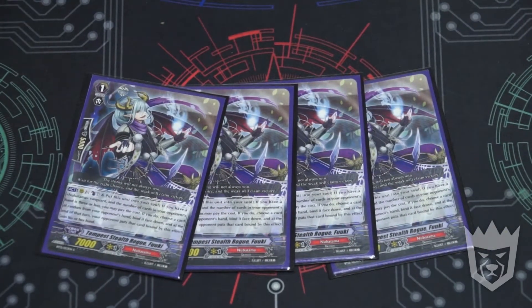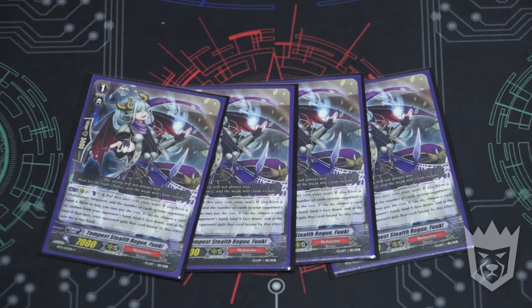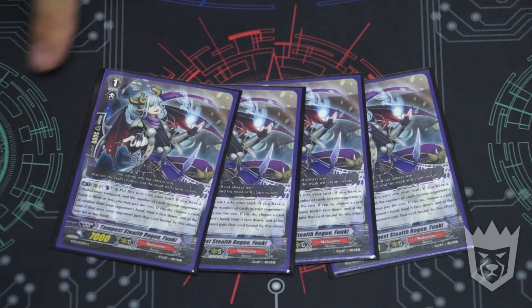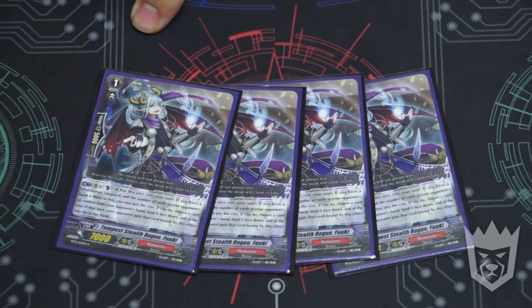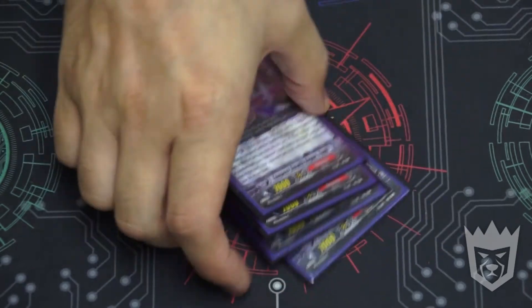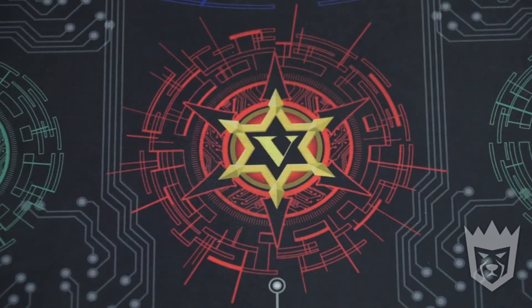And then we've got four Tempest Stealth Rogue Fookey. This is Counter Blast 1, put in Assault. If you have a Nubatama Vanguard and the number of cards in your opponent's hand is greater than three — this has been errated to greater than three — I can pay the cost, choose a card at random from my opponent's hand, bind it face down, and of course at the end of turn it goes back into their hand. Good pressure combined with your starter.